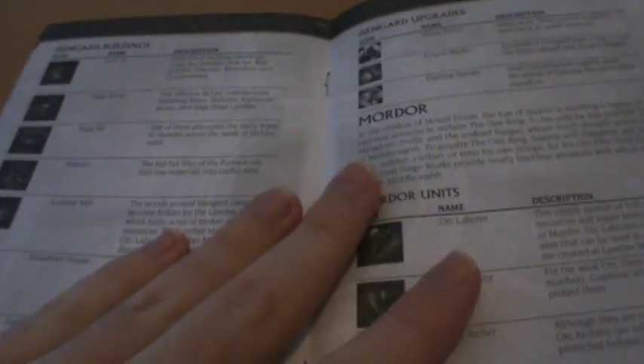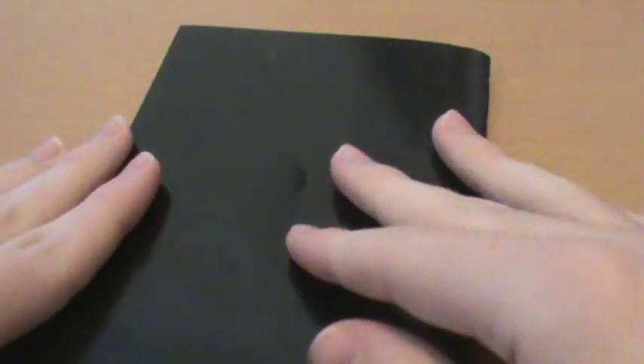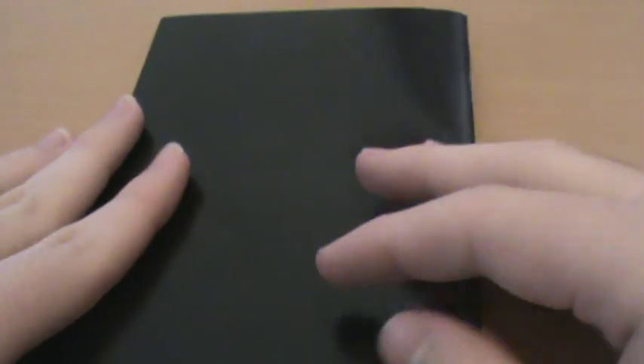Aside from that we have our manual, which is entirely black and white, but it actually is pretty thick. It covers pretty much everything you'd need to know in the game — every unit, building, and everything like that. This kind of manual was pretty common for strategy games at the time. Not really much point going through it, but if you want to learn about the game, that is a good way to do it. I do recall actually reading through the entire manual at the time.